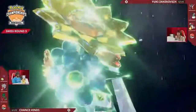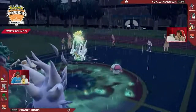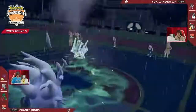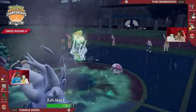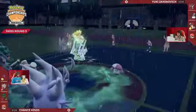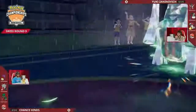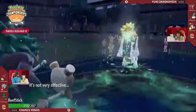Archaludon will Terastallize into the Grass-type to shake off its weakness to a potential Drain Punch from the Annihilate. But Chance is really using this Grassy Glide to give a boost to Annihilate's Rage Fist attack, and here is yet another Bulk Up — now three stages of increased attack and defense. Here's an Electro Shot from Yuki's Archaludon at three stages of increased special attack. We expected it to target Annihilate, but it actually lands into the Rillaboom instead.